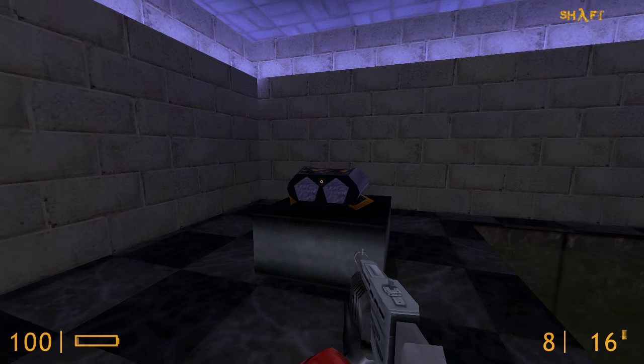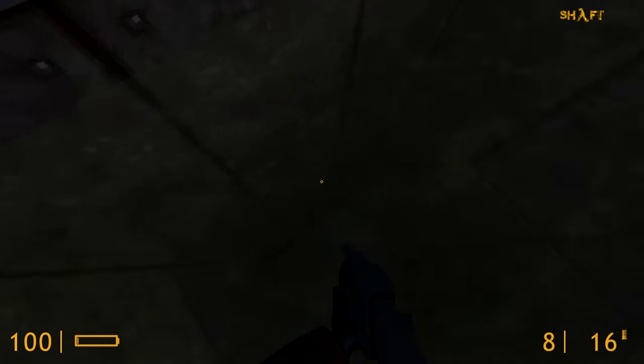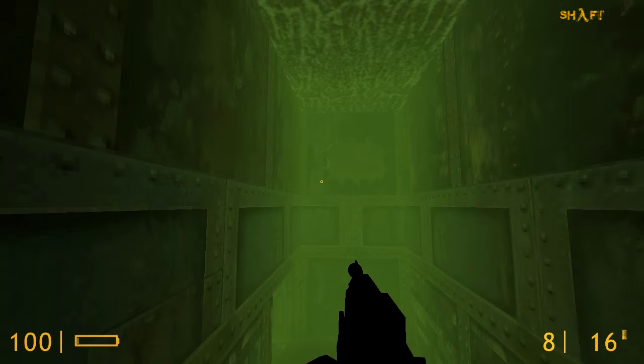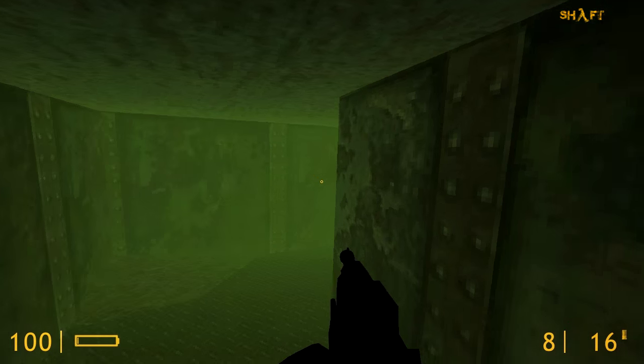So back to the air tank. I want to show its usefulness by not using it. I'm going to go through this section of Apprehension without it and see how far I can get. All the air pockets are now gone and are completely covered with water, so let's see how far I can get before I start drowning.